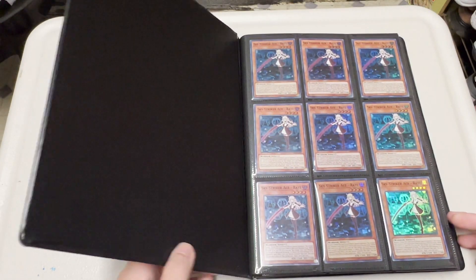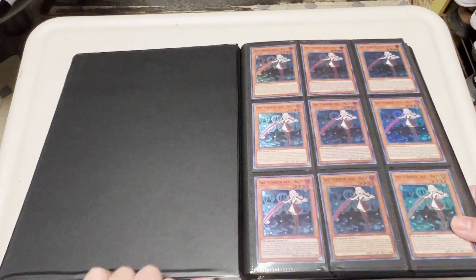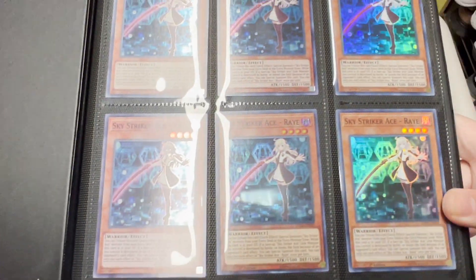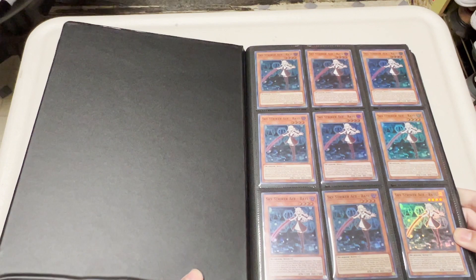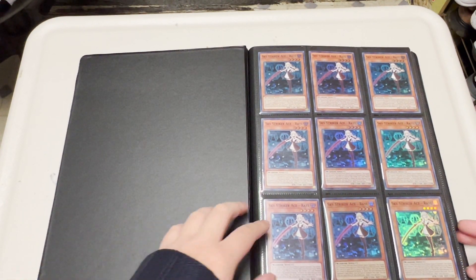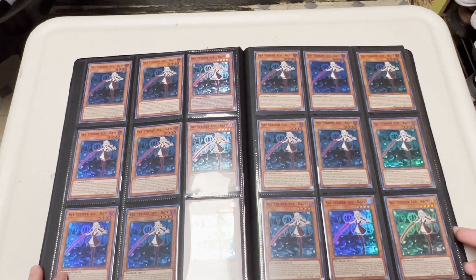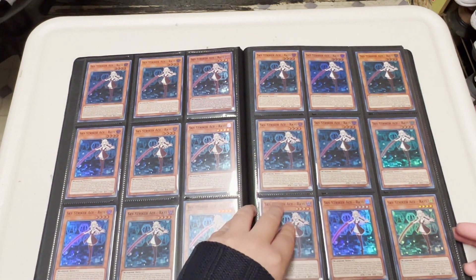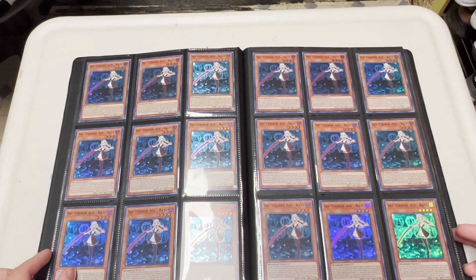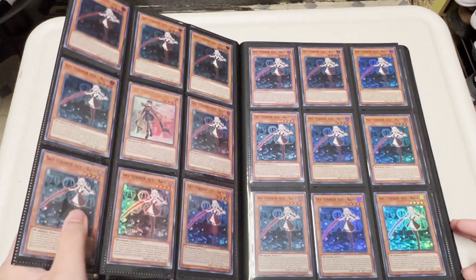Alright, enough dilly-dallying, let's get to the actual contents of the binder. We got some Rays — these are super rare from Dark Saviors. Some of them are not first edition but that's okay, any Ray is a good Ray. These are the original playset Rays I think I pulled from booster packs, still in my deck to this day four years later. Some are shinier than others, but we have lots of super rare Dark Saviors Rays.